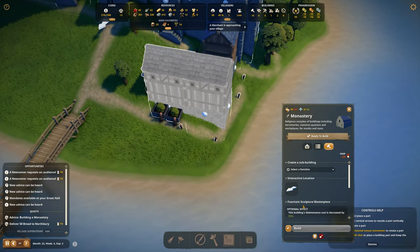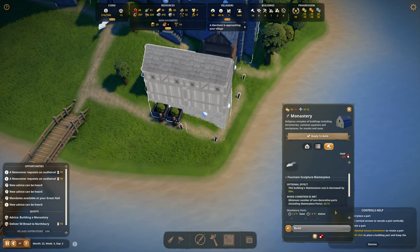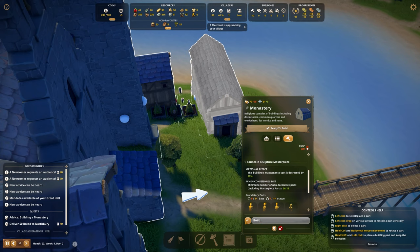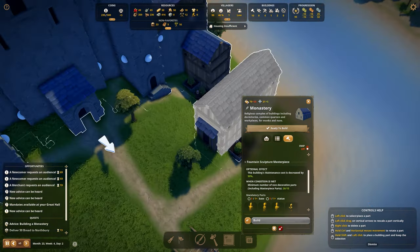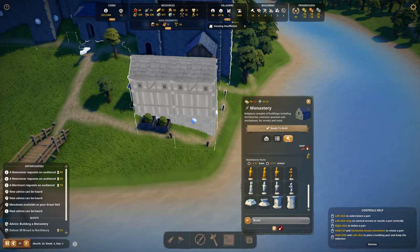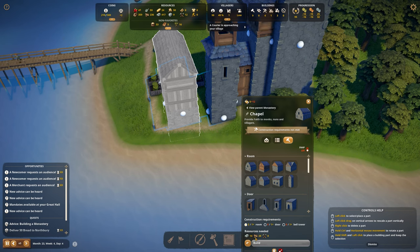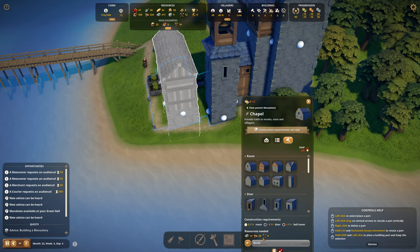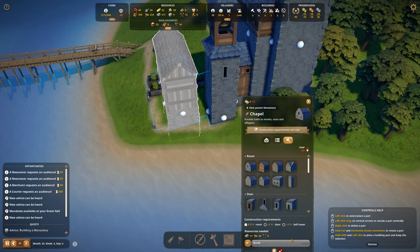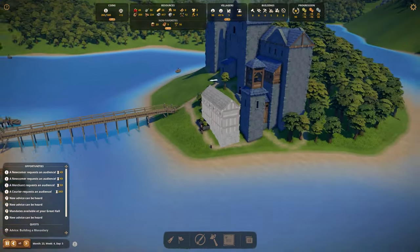There's a small building I haven't built yet — it says I can't start construction because I don't have the resources, but I'm not sure why. It shows 14 stone, 28 planks, and tools — so why can't I build it? The upfront cost cannot be paid, apparently. We'll have to wait and see.